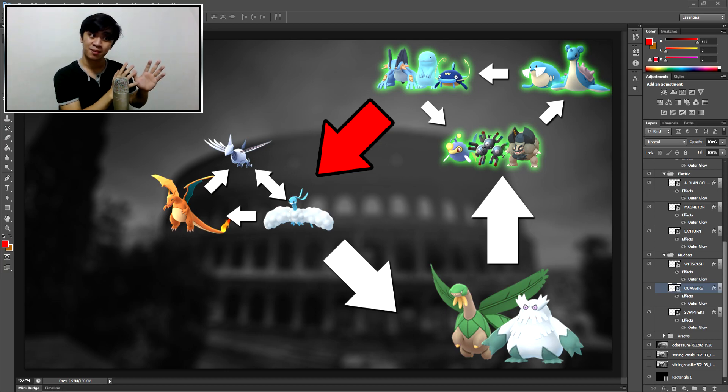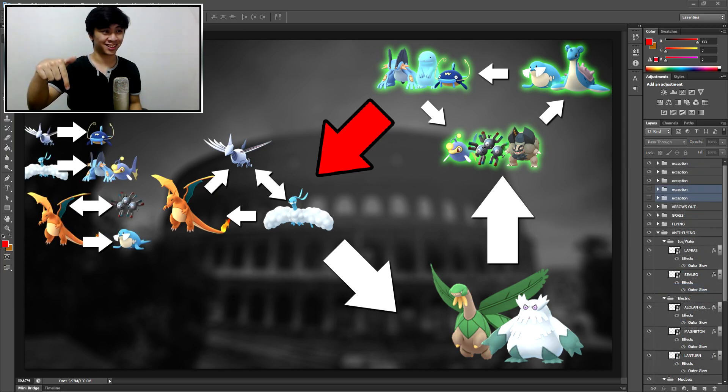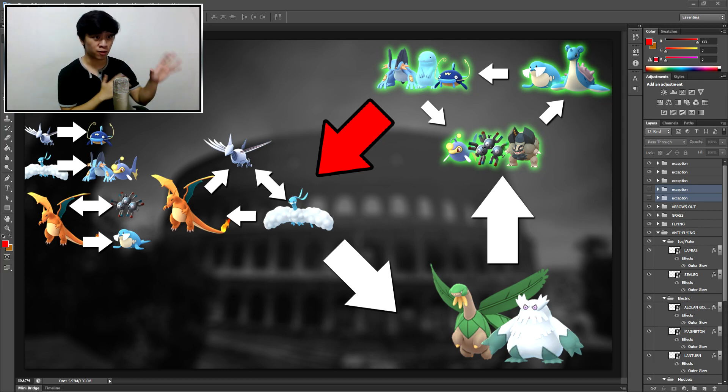The other two groups — the Flyers or Anti-Grass plus the Grass types — they're not as complex as this third group. This group is pretty complex, there's a lot of stuff to talk about. Basically what this group does is they beat those three. They're the Anti-Flyers, the Anti-Anti-Grass. But not every single Pokemon there beats every single one of those Pokemon — there are some exceptions.